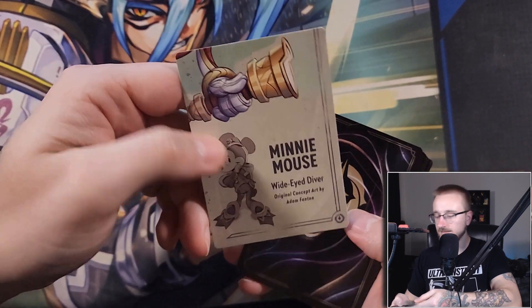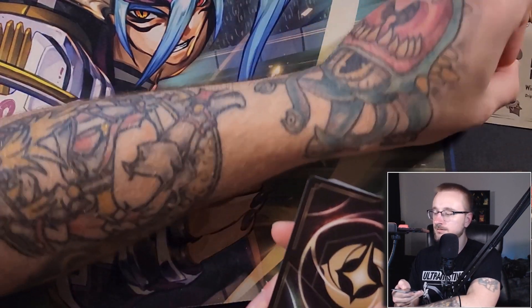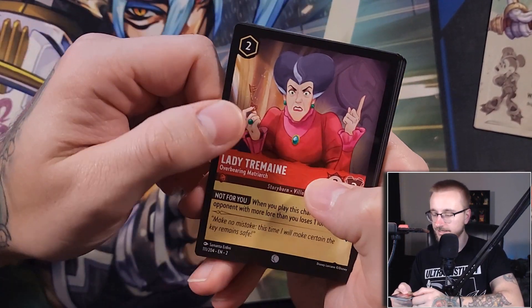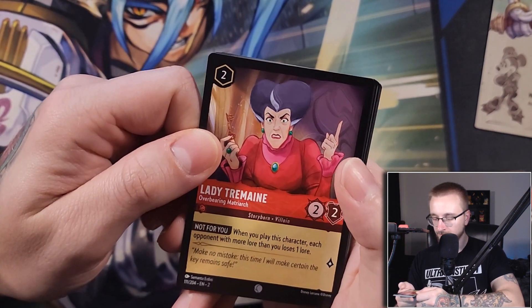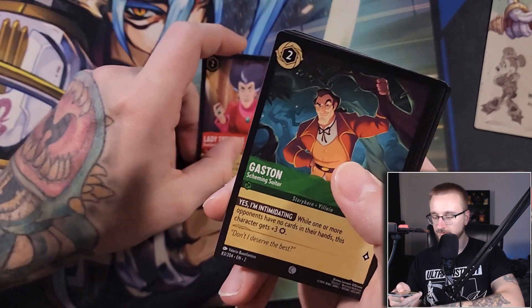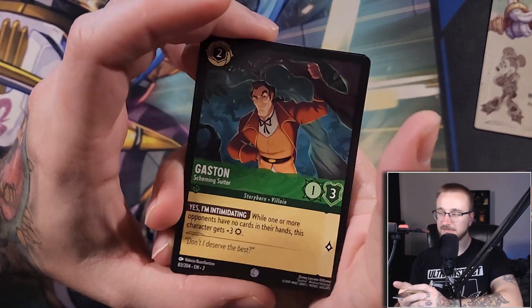And we hit Lady Tremaine — Overbearing Matriarch. When you play a character, each opponent with more lore than you loses one lore. Very good. Hey, we hit another Gaston but in green — the green flavored Gaston. Yes I'm Intimidating: while one or more opponents have no cards in their hand, this character gets an extra three strength.